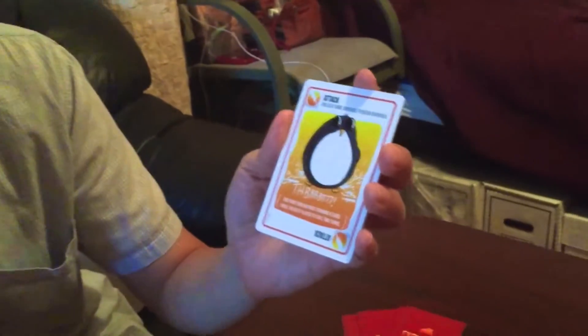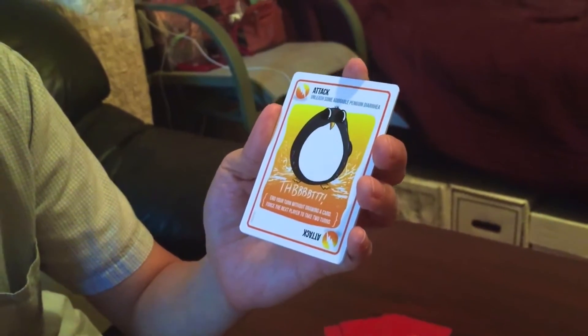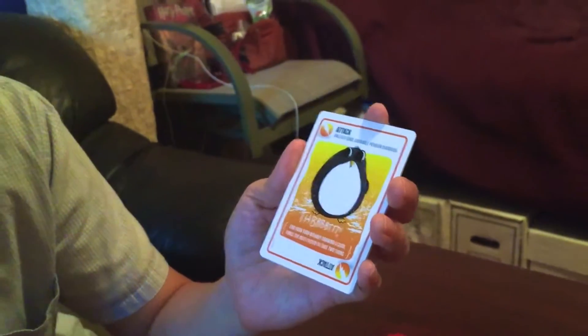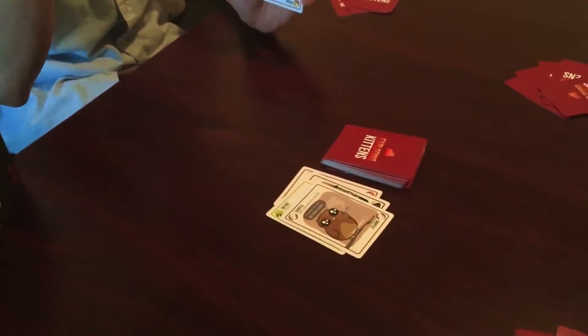There are various attack cards. This one says 'unleash some adorable penguin diarrhea' — end your turn without drawing a card and force the next player to take two turns. So basically you don't have to draw that card now, which could be the exploding kitten, and you're like, 'ha ha, I'm gonna get that person next to me' — they have to take two turns.